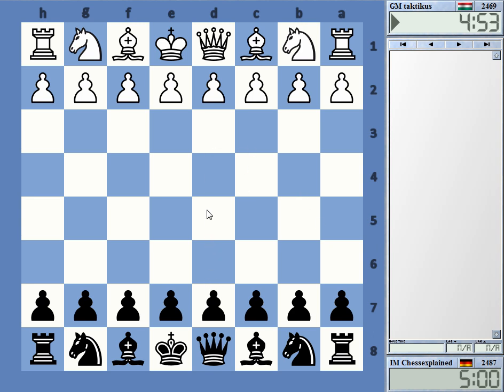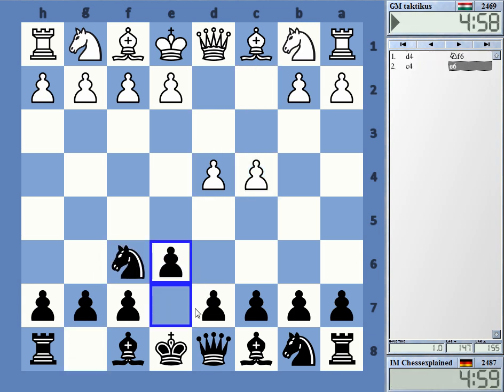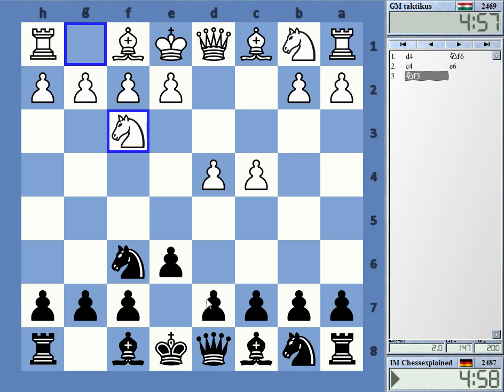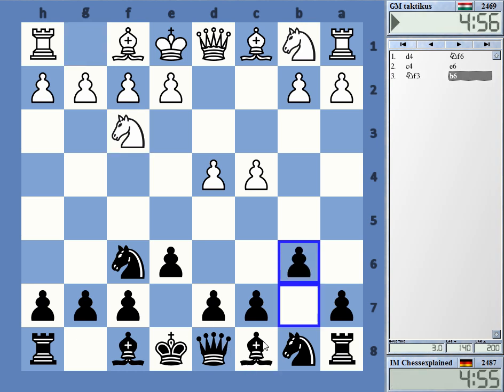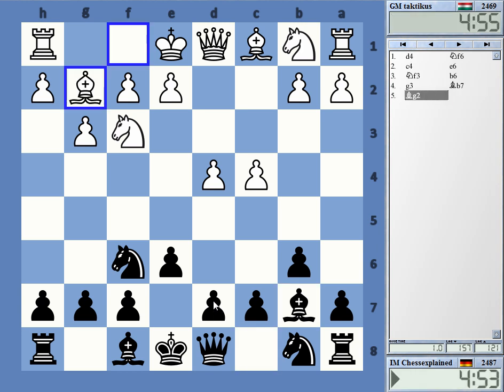Welcome to this video playing against Grandmaster tacticus Zoltan Medvegy. We're getting a Bogo-Indian. I could go Queen's Indian also — let's try something else. I wanted to play bishop a6 actually.